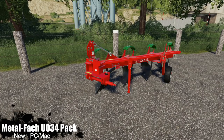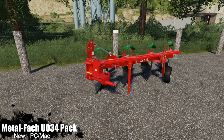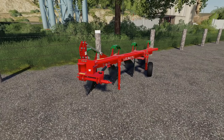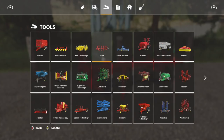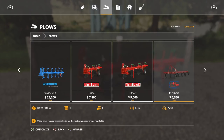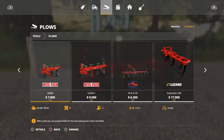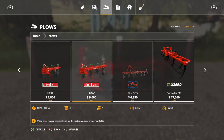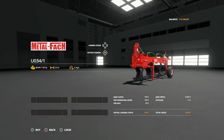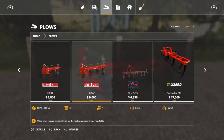The last mod today is the Metal Fact U034 pack. With this we get two plows — one at 1.5 meters and one at two meters. In Tools under Plows you'll find the U034 and the U034-1. The 1.5 meter is $7,800 and the two meter is $9,000. There is no customization whatsoever, but it's a good looking mod.